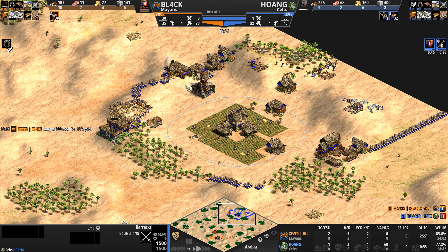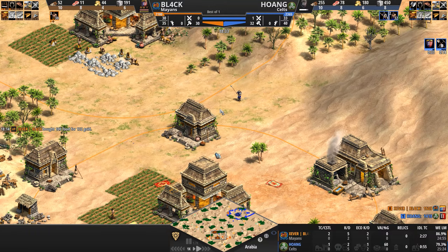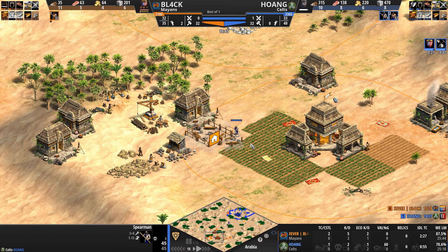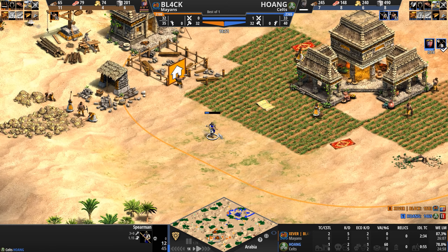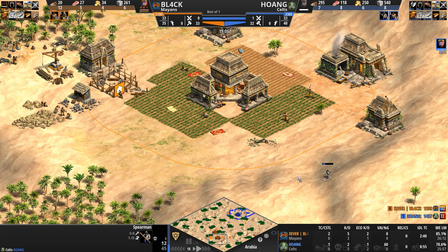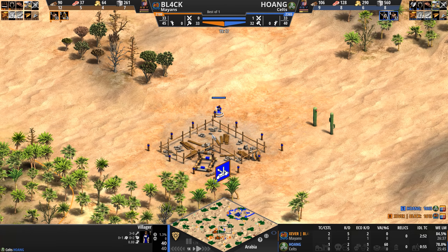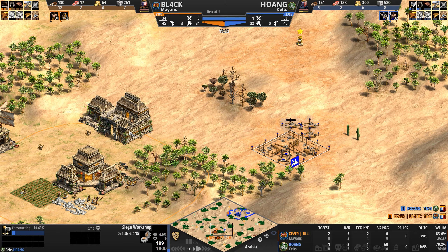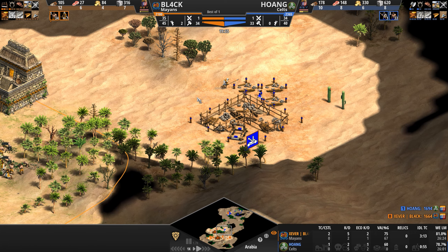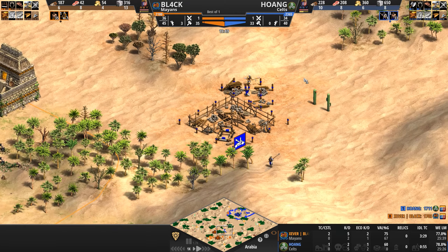Hoang is a minute away from castle himself. A barracks finally goes up for BL4CK — his first military building. Hoang already has his barracks, blacksmith, and market up, and is getting stone mining upgrades. The last spearman gets vipered in but the villagers get a pot shot off as he moves away. A siege workshop goes down — now the one missing element of BL4CK's build is scouting. He does not see what's going on, only spotting a few outposts and an eagle scout.